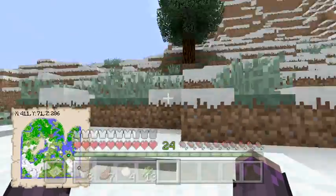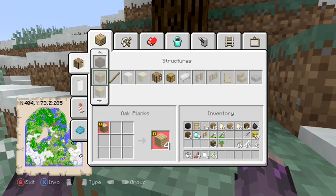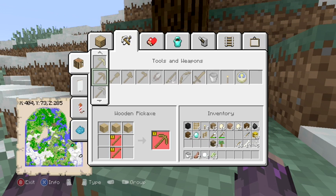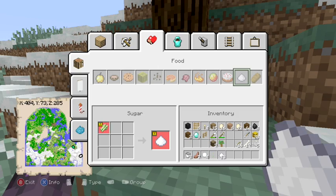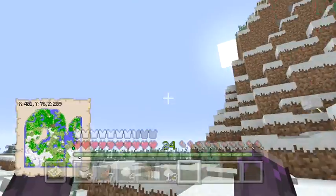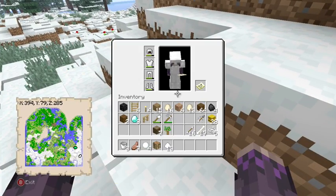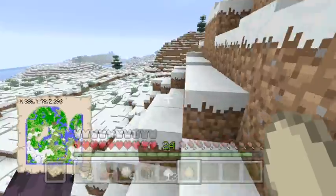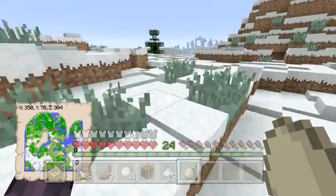We gotta chop down this for our crop. Oh, a chicken is right there - a chicken is right in front of us! Let's go ahead and follow it. I just realized I didn't need to make a crafting table to do this. Oh my god, there was an egg right here! There was an egg on the ground - most of y'all saw that, and if you didn't, just rewind. It was there, I saw that.